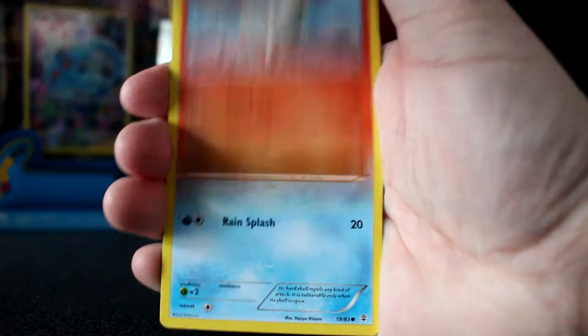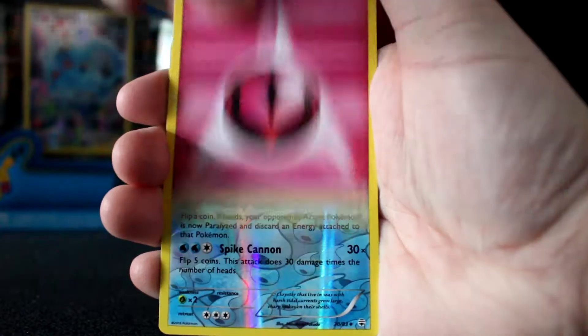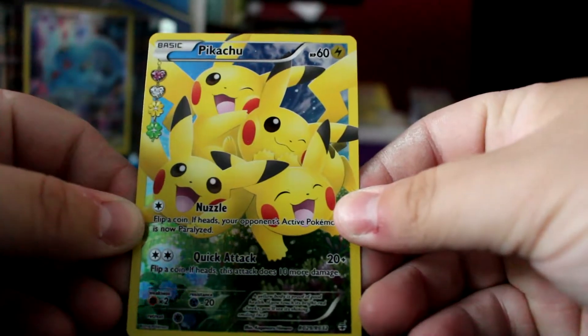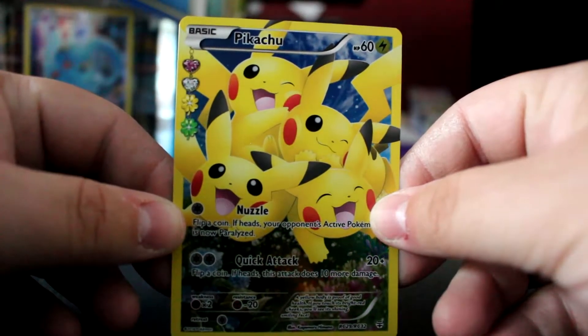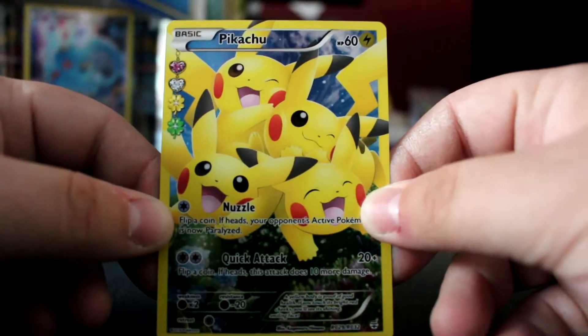Ponyta, Shellder, Fairy Energy, Cloyster — that's just an uncommon. Oh my god! Oh my god, I wasn't even expecting that! That's our second full art Pikachu! Oh my god, one of the rarest and most valuable cards — we've got two!